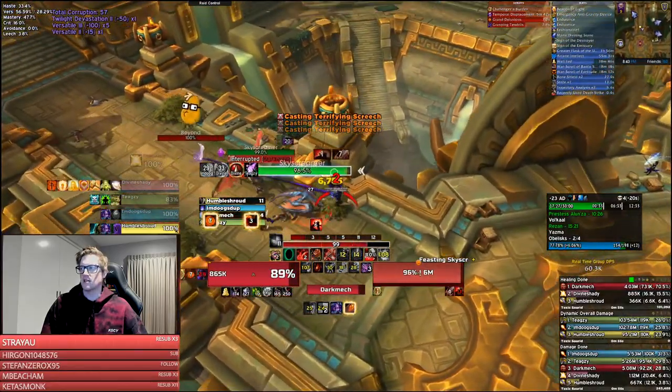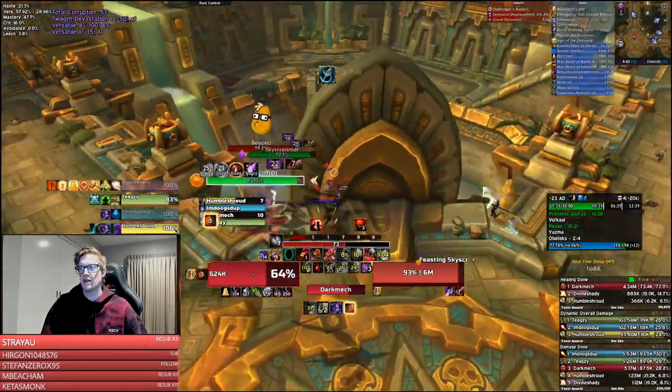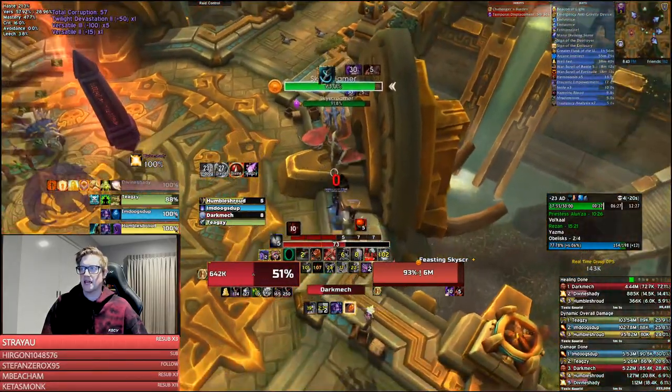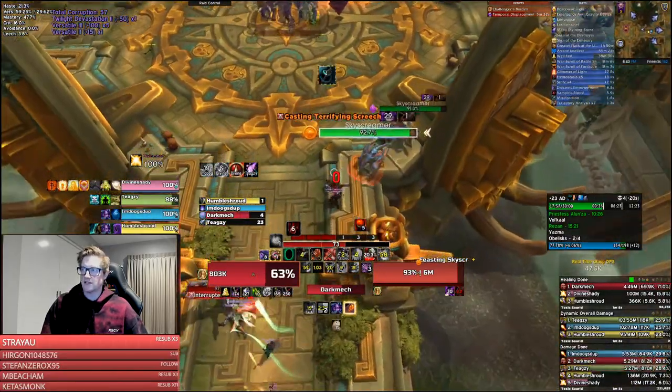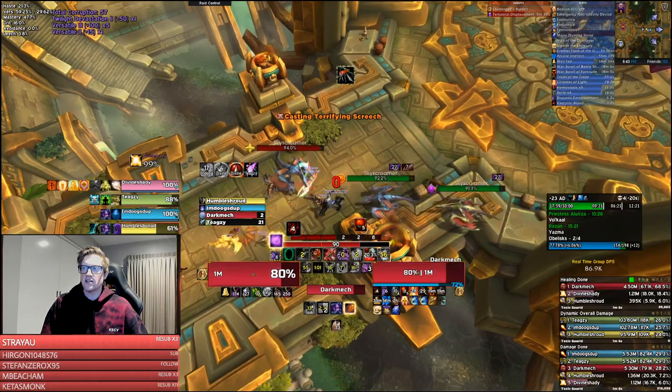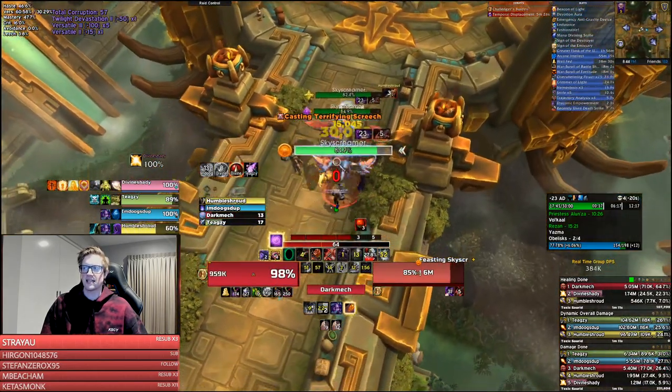On a bolstering week, because three Skyscreamers were left up, we pull two and kite them back around, then pull the other Skyscreamer — the one not chained to the main pack — and do a triple Skyscreamer pull. It's a nice useful trick on bolstering weeks to pull three Skyscreamers; otherwise you just handle it on the way back from Volcar.